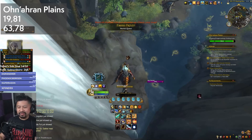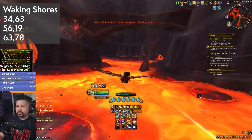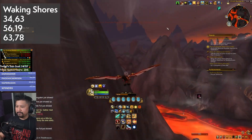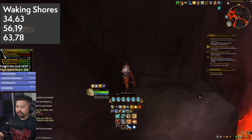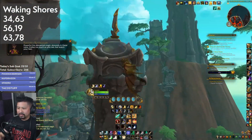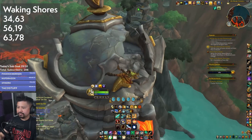Then head east to the Tuskar Fishing Hole for another foil. Now go north and towards the Waking Shore. You're going to the Lava Fishing Hole southeast of the Obsidian Citadel, and on a small elevation is another foil. Now head northeast to the Lifebinders Conservatory — on one of the towers is a foil and a coin.